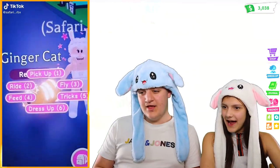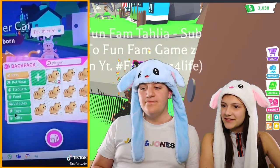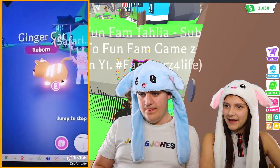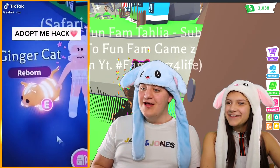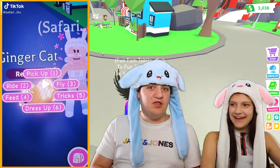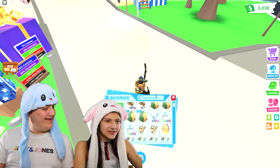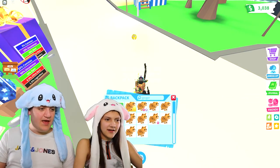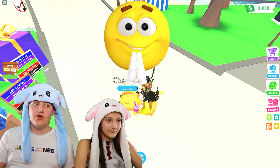Okay, Adopt Me hack. They got a ginger cat out but they don't have a fly potion, so you can't fly on it. So they're switching to a baby and they're getting out a propeller and a ride pet cat. No way, that is crazy! How to fly on your pet if you don't have a fly potion. So guys, if you don't have any ride books like me, then you can use this.